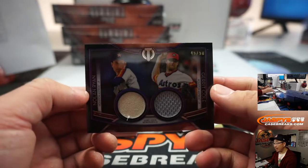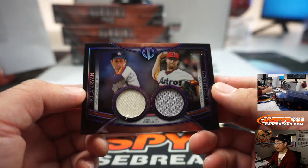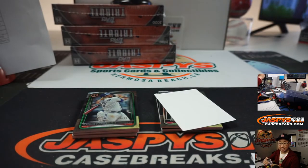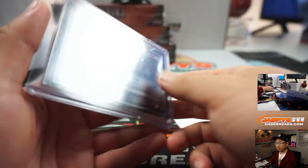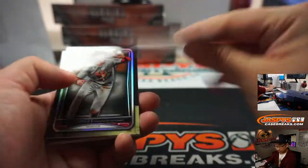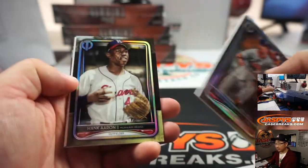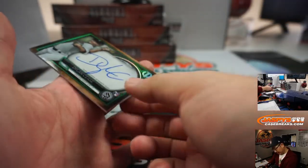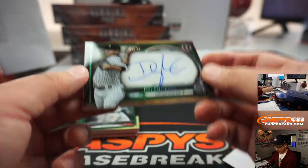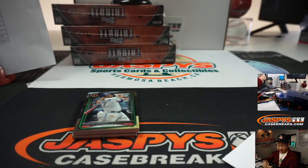We've got a dual relic — both Astros — Nolan Ryan and Garrett Cole, 45 out of 50. Both game use memorabilia, both for Philip Klein who has Astros. And we've got a Dylan Cease, 45 out of 99 — cease and desist — going to Michael Kaye and the White Sox.